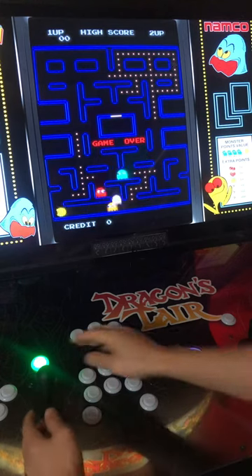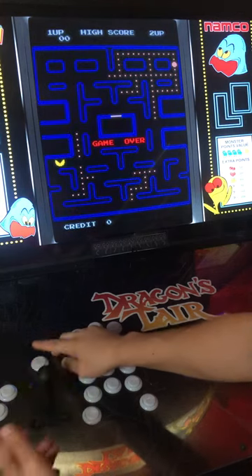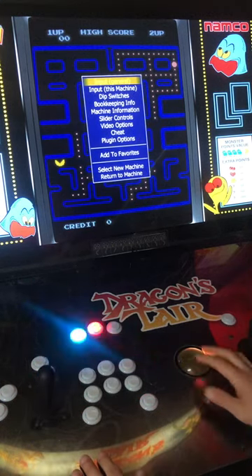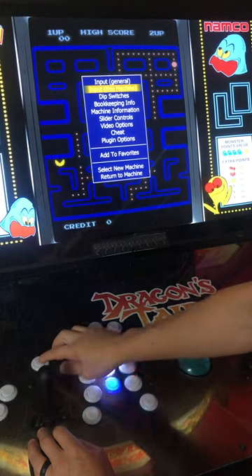So what we want to do here is just press Player 1 Start button and Player 1 Down to pause it. Then I'm going to press Player 1 Start button and Right, which is going to bring up the MAME menu. I'm going to scroll down to Input This Machine and click there.